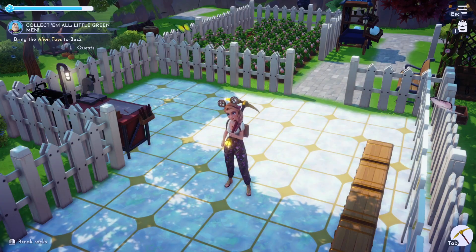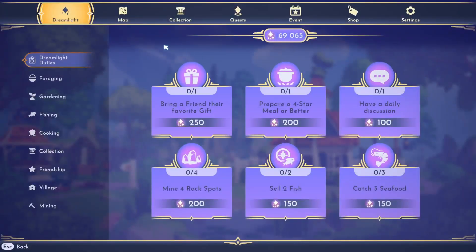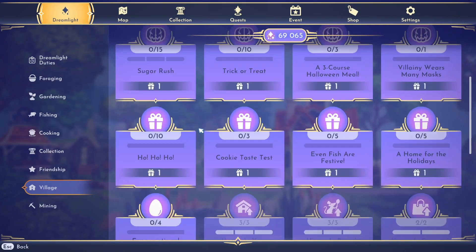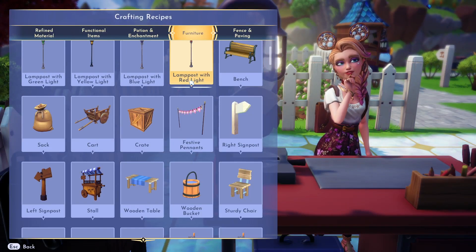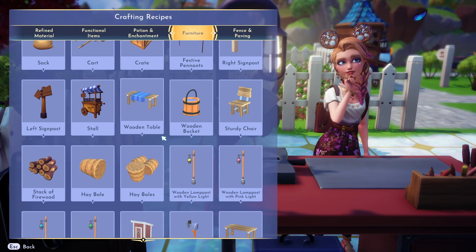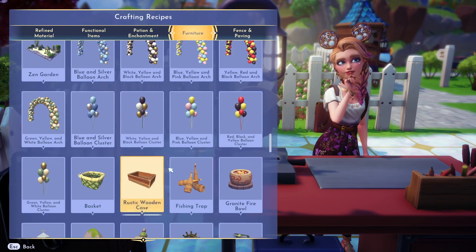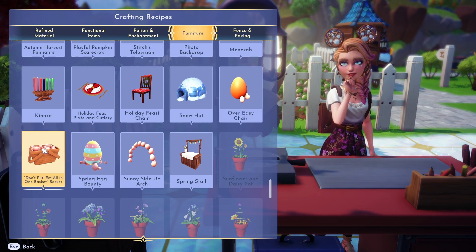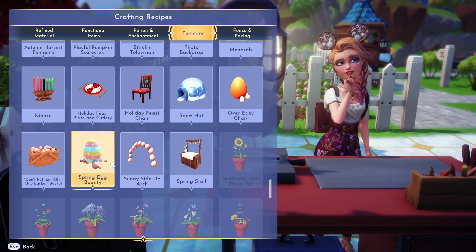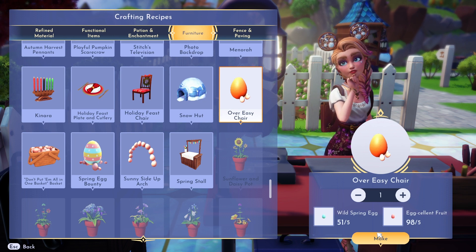Hello everyone, welcome back to another Easter event video where I will be building a couple items that you need for exceptional decorating. So there are five items, which is pretty interesting because we don't need five — we need four. So when we go down slowly and take some time, the Over Easy Chair, Don't Put Them All in One Basket, the Spring Egg Bounty, and Sunny Side Up Arch are the ones that you need.